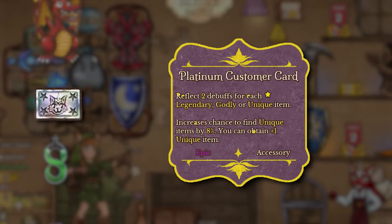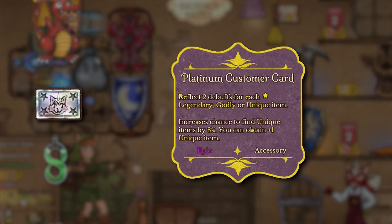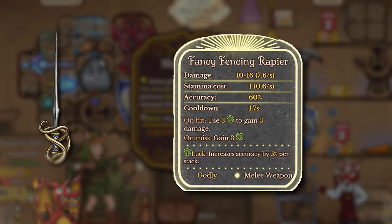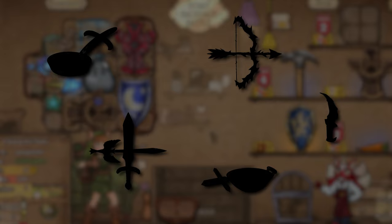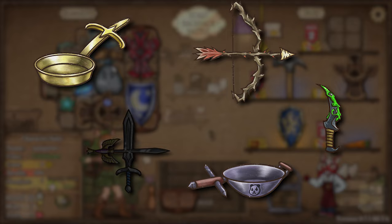The Platinum customer cart received yet another buff, going from 6% to an 8% chance on seeing a unique item. The Ruby Chunk got an increase in damage by 2. The Fancy Fencing Rapier got a slight buff — its cooldown decreased, so it'll attack slightly faster. They also increased the damage of the following weapons by 1: the Poison Dagger, the Panonomium, the Excalibur, the Tuscan Piercer, and Crossblades.